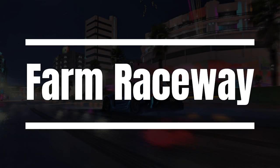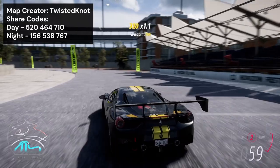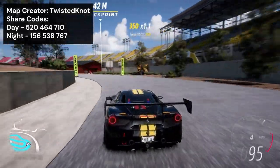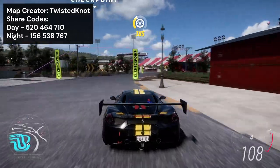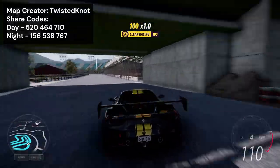Kicking things off, we have Farm Raceway by Twisted Knot. This is a very unique and new idea because most custom racetrack maps are designed to look like a normal real life racetrack. But this one is made to feel like a racetrack that goes around a farm, and I have to say Twisted Knot has done a very good job at it.